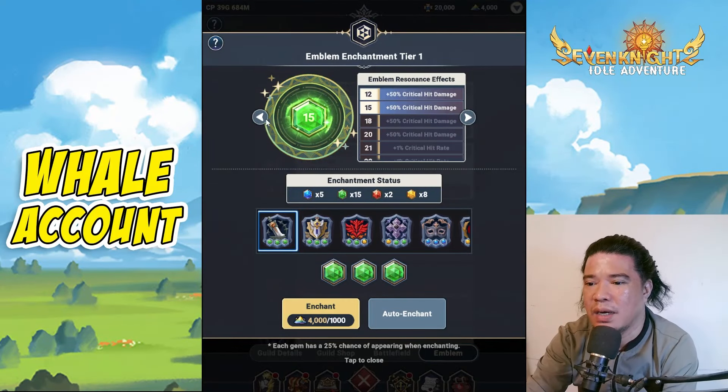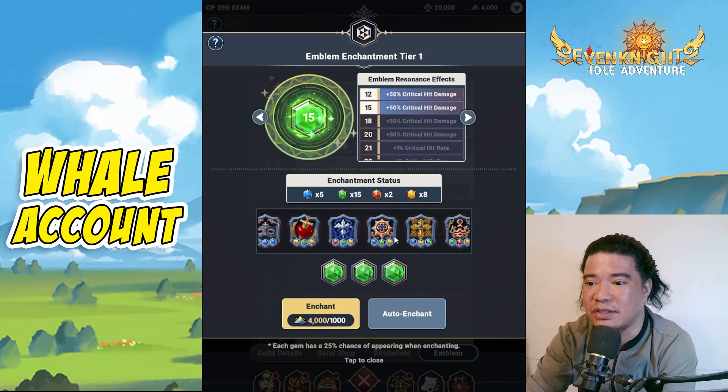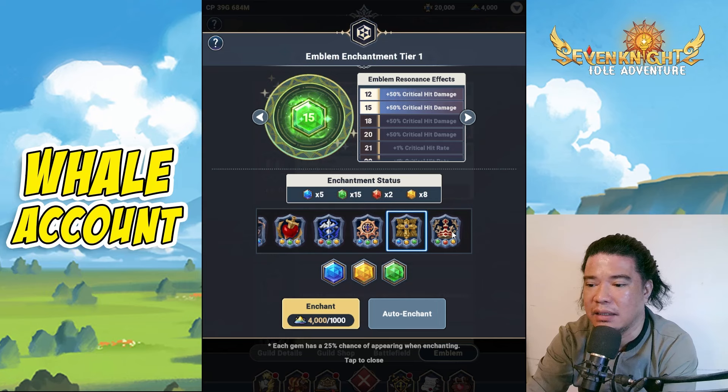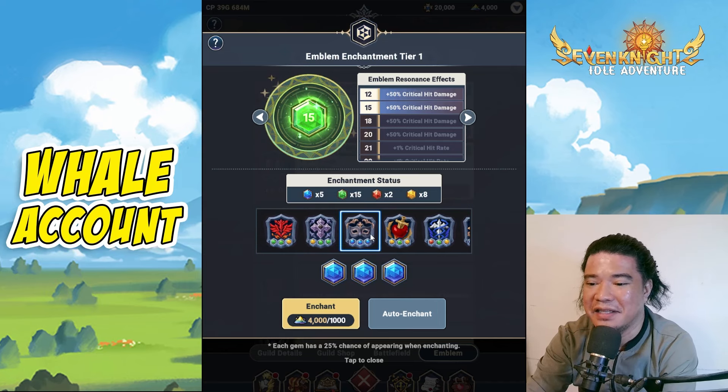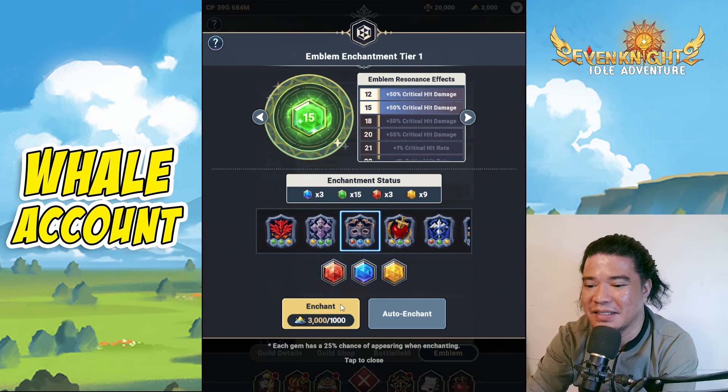I would suggest going back to your previous emblem and making these things straight. Currently I have one blue and four greens. I need one more to make it green, so I will just enchant. We got green! So we now have 16. I need two more in order to unlock tier 18.